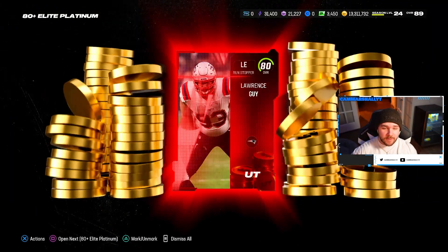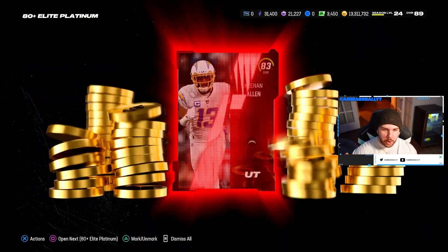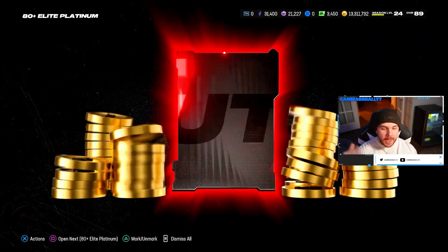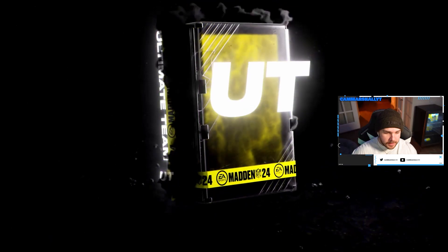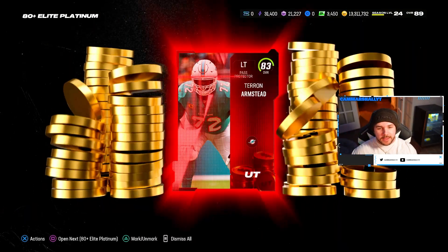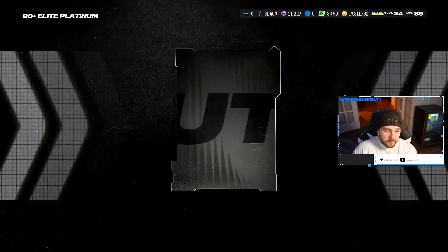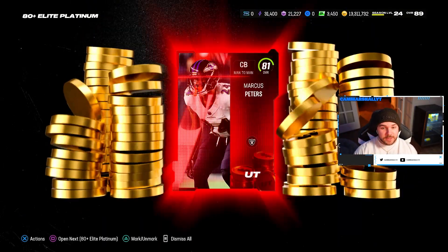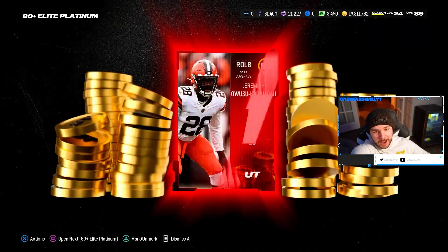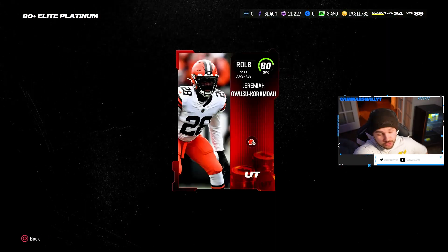If you play MUT routinely, drop 20 dollars and open the bundle — it's going to be worth the coins. In previous pack-opening videos, if you get 100k per 10 dollars spent, I think that's decent value. That's kind of what I go off of. So for 100 dollars I'd want a million coins. It's going to clear that threshold easy. We're not even pulling 80s — we're pulling 83s, 84s, 85s. We're going to come out of here like a bandit.